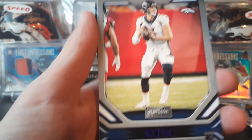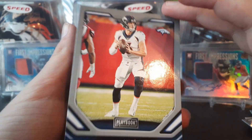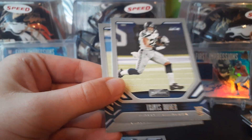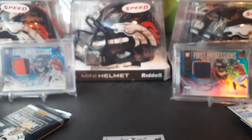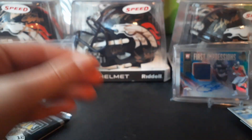Third pack: Tariq Cohen, Drew Lock — purple rookie, that's actually not bad. Also a Lamar play action card, Travis Homer, and a DK Metcalf rookie. So that's actually not bad — Drew Lock purple rookie is sweet.